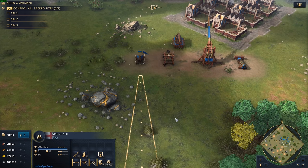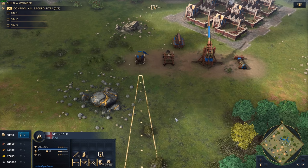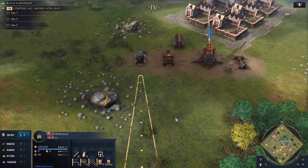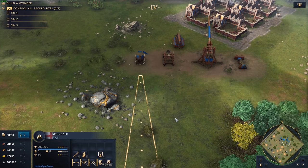It's nice that every single faction gets access to Springalds, with varying technology upgrades that can make them even more devastating — like in the hands of the Rus, which can do a lot of unique things. We'll cover that in the next section.